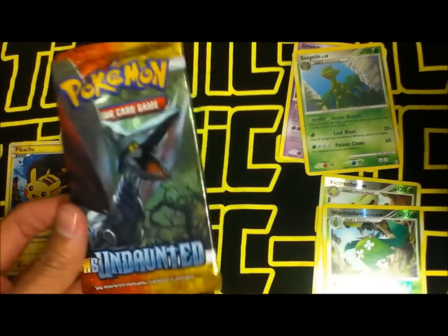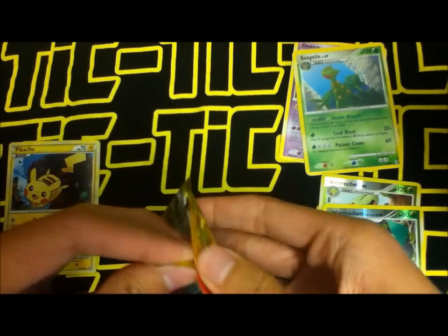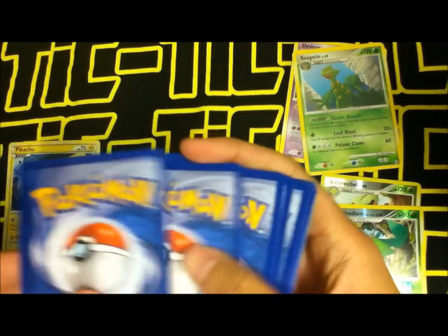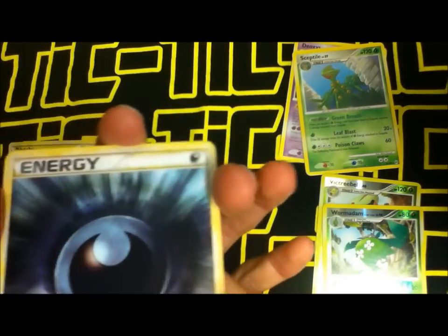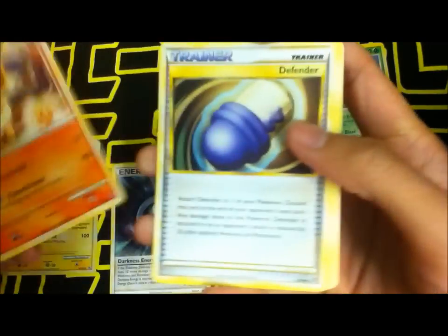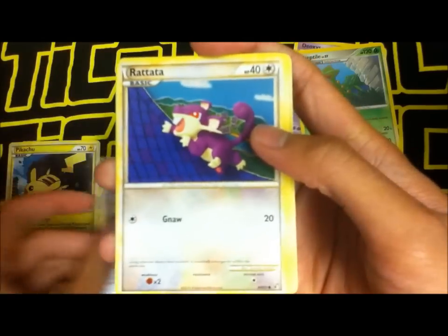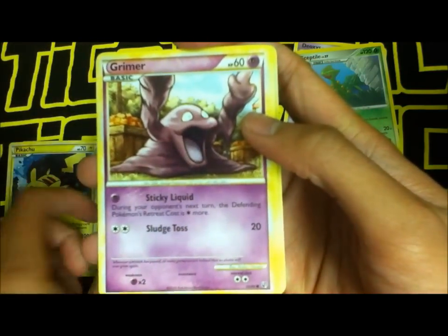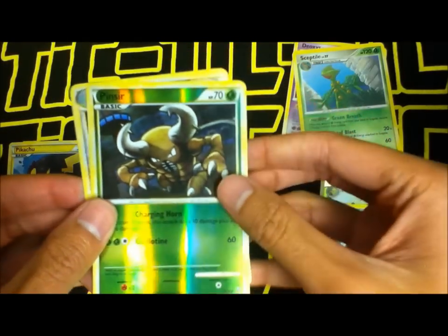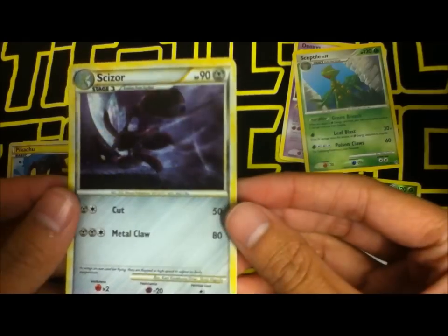Now for the last pack, HeartGold SoulSilver Undaunted. We got a Dark Energy, Flareon, Defender, Mawhile, Ralts, Grimer, Hitmonlee, Slugma, a reverse foil Pinsir, and a Scizor holo foil — nice, though really hard to see.